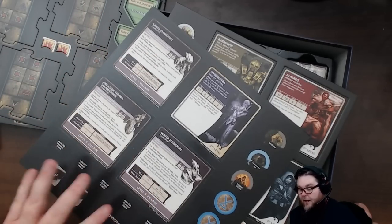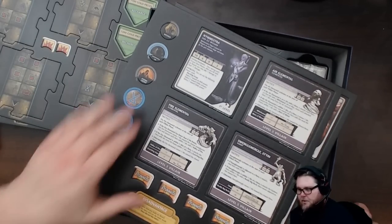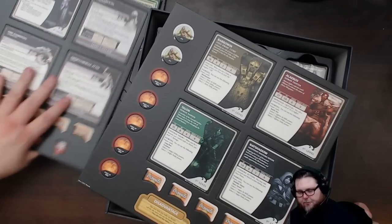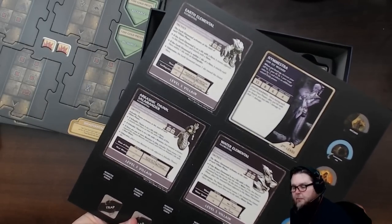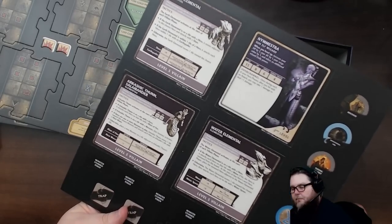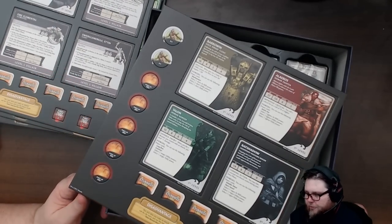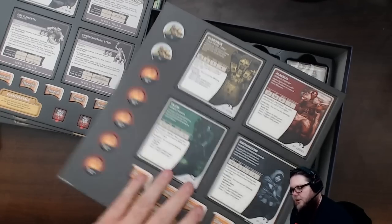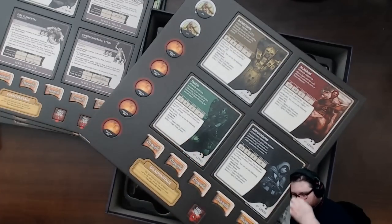There's an ettin, an air elemental, fire elemental, earth elemental - looks like all the elementals - a salamander, and then the other heroes: a dwarf cleric, another cleric, another fighter, another ranger, and another rogue. It looks like they're staying with those five classes, with the paladin from box set two.